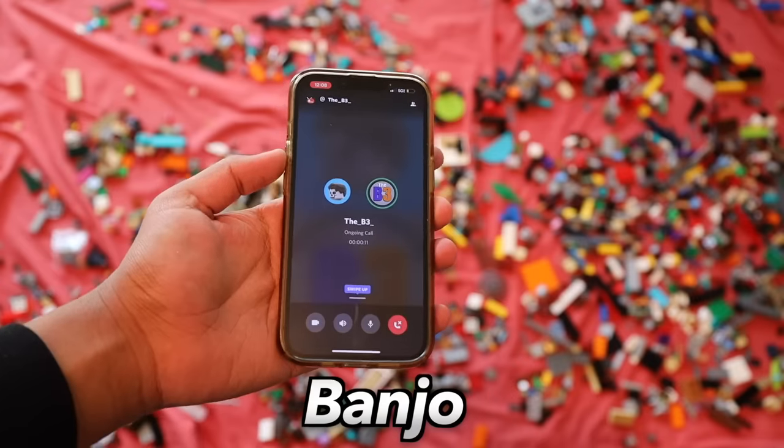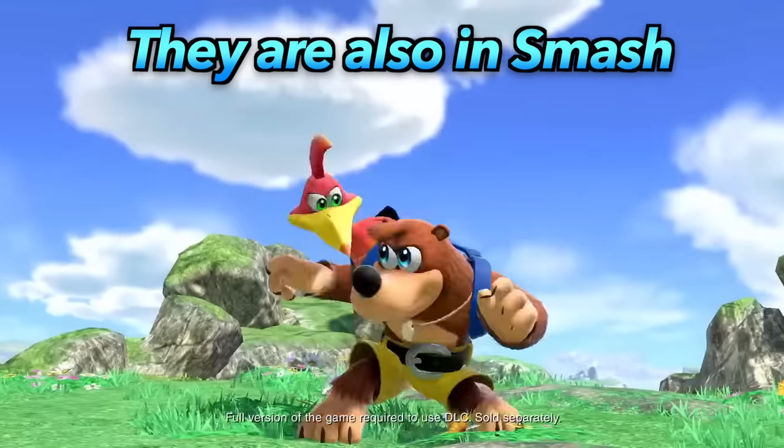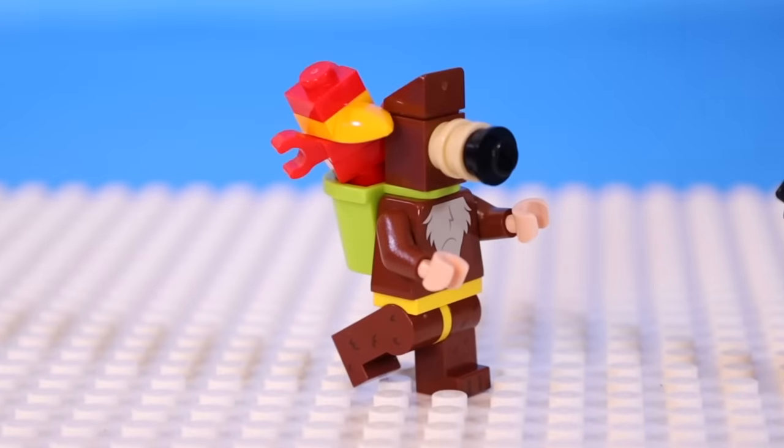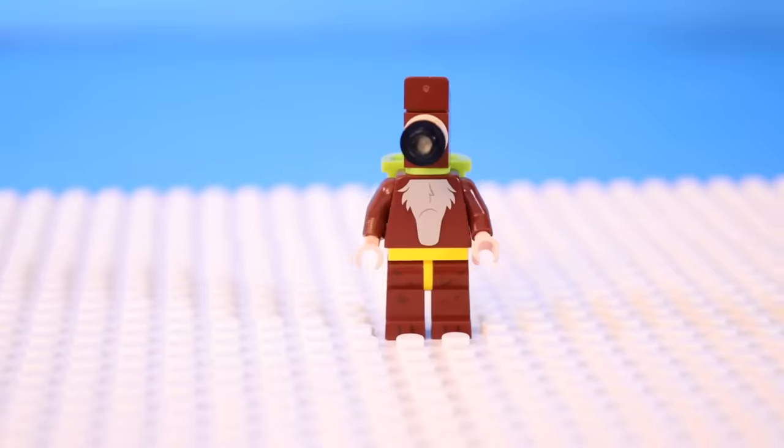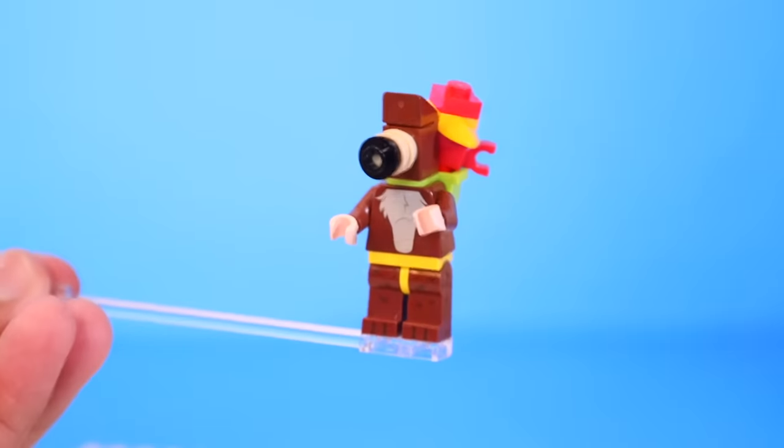The second-to-last response came in: Banjo and Kazooie. Banjo-Kazooie is a popular old game where you play this bear and bird duo, and I built them both up. I gave Banjo a brick-built face to represent that absurdly long nose, and gave him a bag to store the mini Kazooie I designed. Overall, they look pretty good.